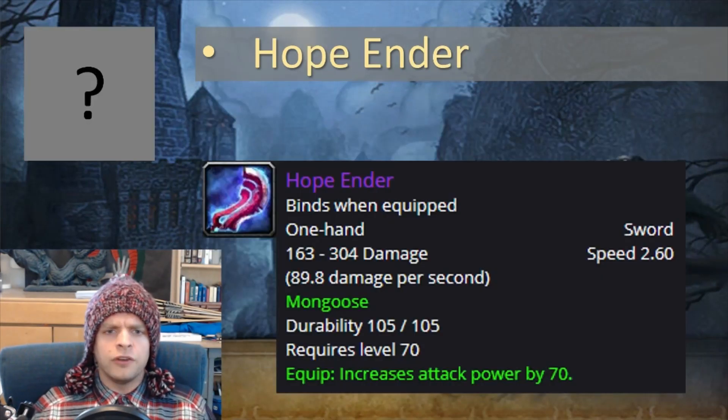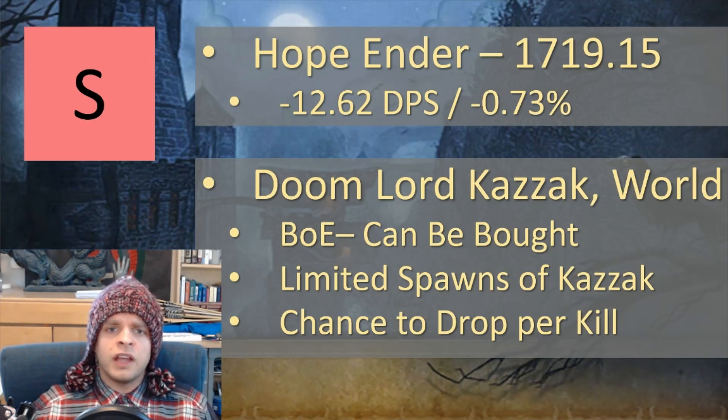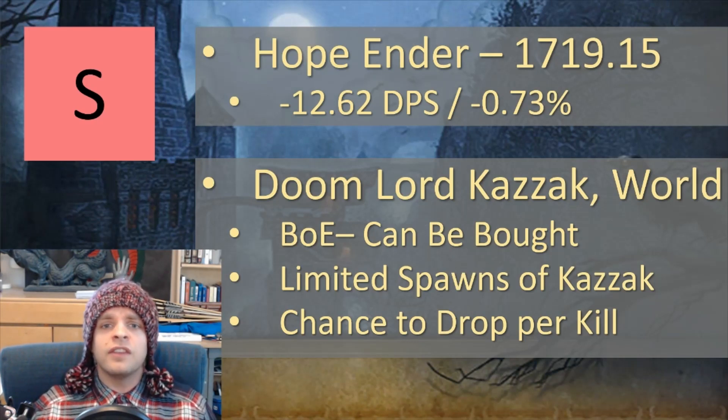Next is the Hope Ender, an S tier weapon that's only about 0.7% worse than your best setup. It comes from Doomlord Kazzak, which is a world boss. It's bind on equip, so you can straight up buy it with gold. However, your server will only have a limited number of Kazzak spawns and it's only a chance to drop per kill, so it may be weeks before anyone on your server even sees this weapon if you get unlucky.